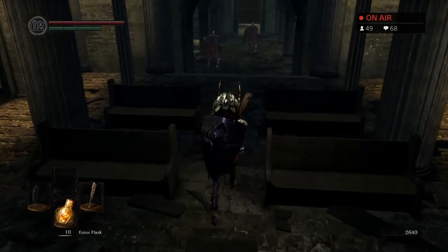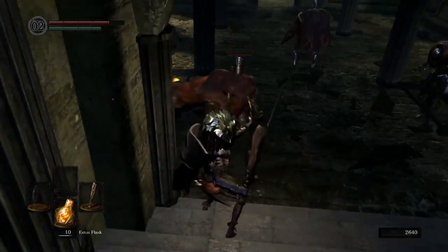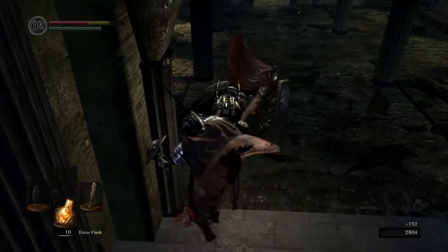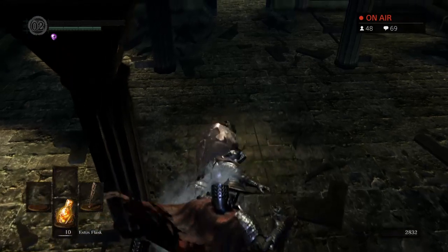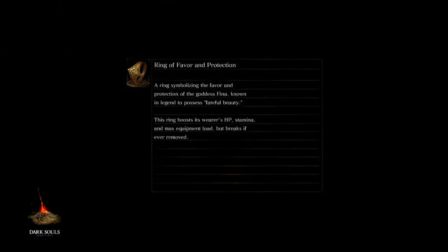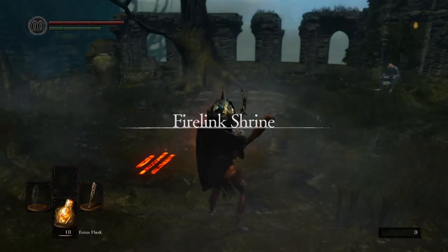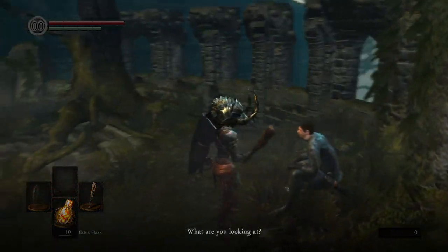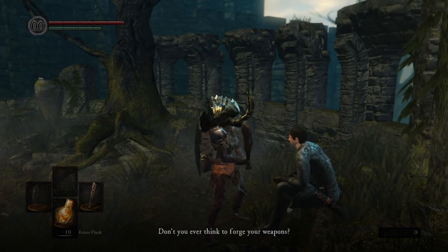Smash these boulder guys up. Oh, this looks bad but I have poise. It does not prevent me from getting backstabbed though — oh my god, that was not good. I forgot to give the fire keeper soul — I forgot what the fire keeper soul does. What does it do?